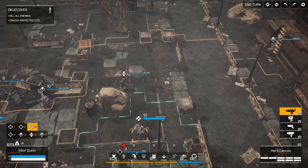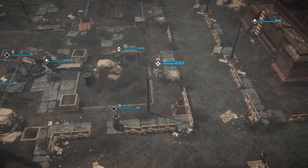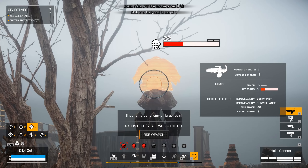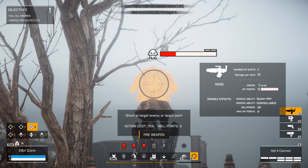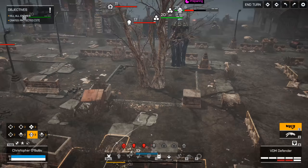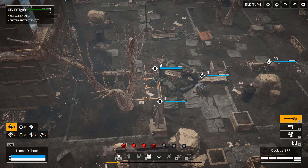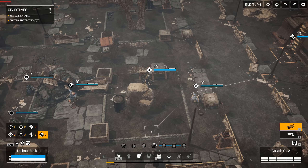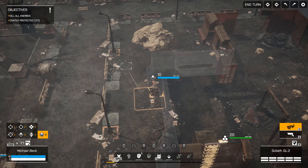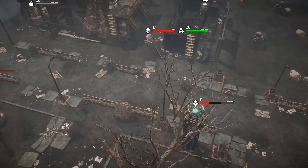Heavy - we could get this thing stunned, that seems like a very good idea. So in with the hell cannon - extra accurate if you remember. Minus 27 willpower. That thing is not going to be operating. I think that's all we can do unless we activate exertion and do a little piddly thing, but I don't think it's really going to be worth it. So let's call that there.